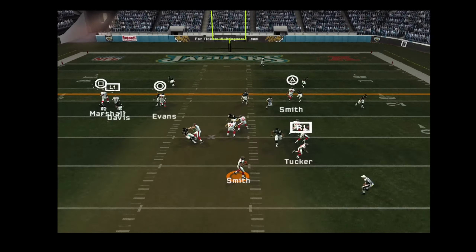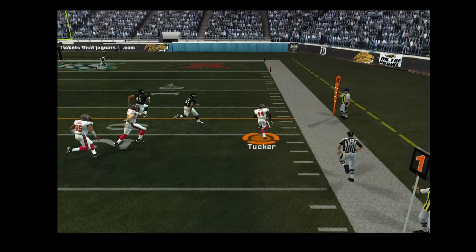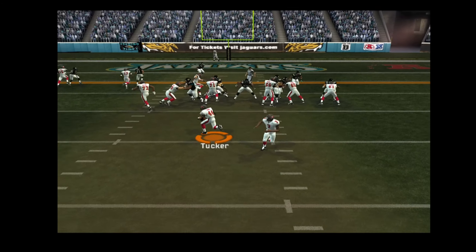He'll pass on first down, off-balance throw — swings it out to the right, the back breaking free. Number 7 will take some time to heal, so he is done for the day.